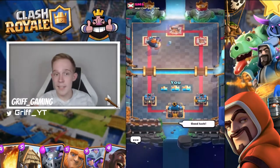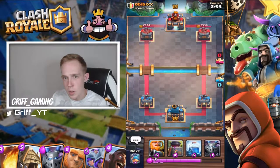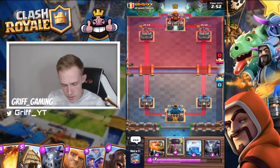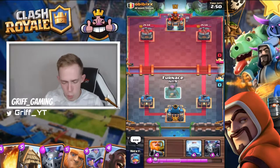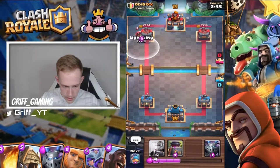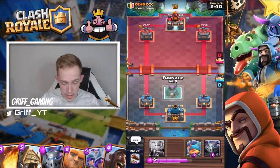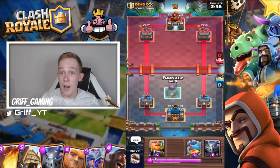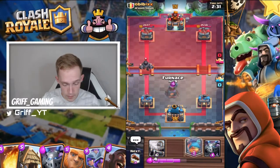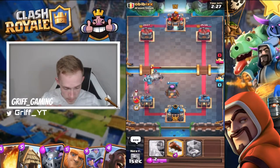Back inside the second match, here we are against OBBX. One thing I love about this deck is Furnace is a great starting card. You've got the Fisherman to pull units away from your Royal Giant, you've got Furnace to keep applying that constant pressure, and you've got your RG which, if you can take a tower down, you basically win because RG usually has the match up.